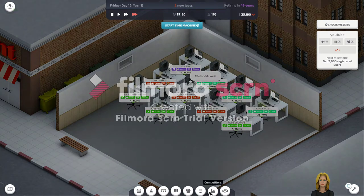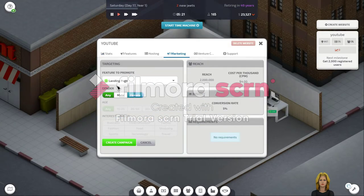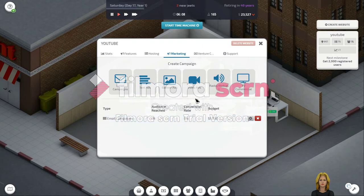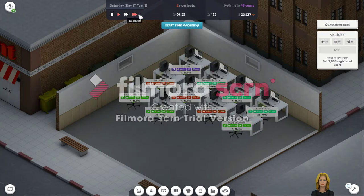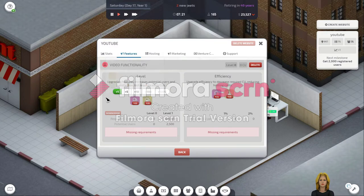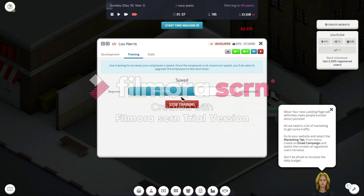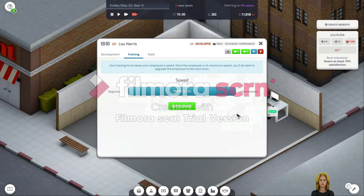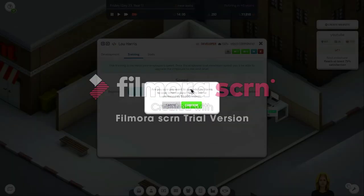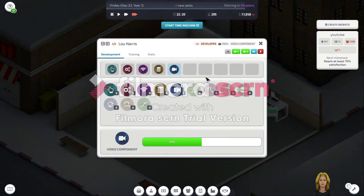In the meantime we are gonna do some marketing. We go to our website marketing and let's do email campaigns on landing page. Let's create a promotion with a budget of a thousand. Let's see if we can upgrade the video functionality — we can't yet. We need to start training some people. We need lead developers, so let's start training Lou Harris.